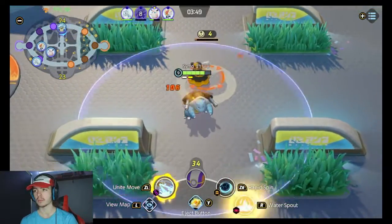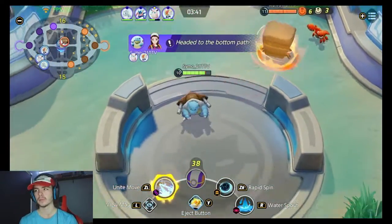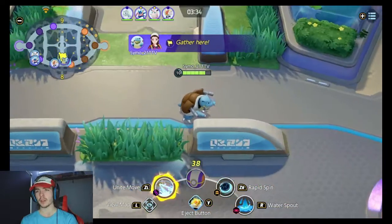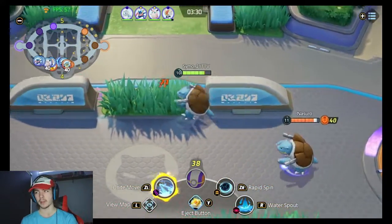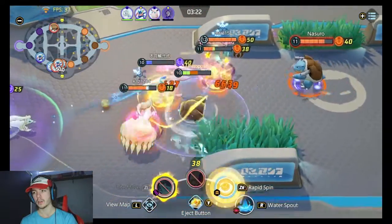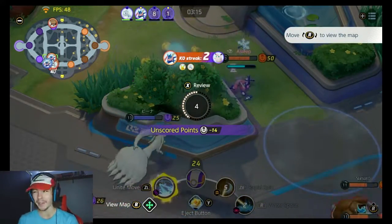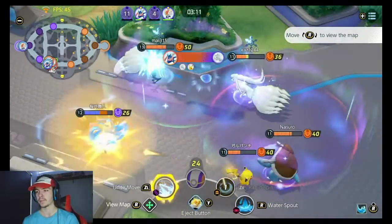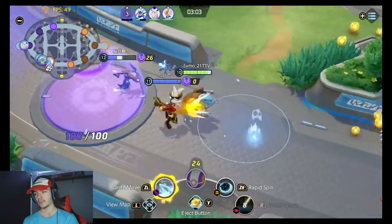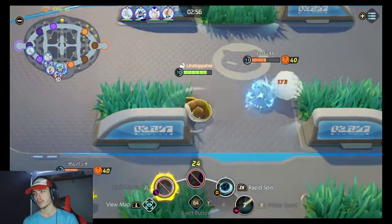We need this second Dreadnought. Head to the bottom path everyone — we need the whole team here this time. Crustle can solo push top which is fantastic for him. We need to gather here — everyone's master rank, they should know what they're doing. Come on — I can't ult when I'm in Rapid Spin. That is the one thing I don't like — you can't just auto-ult out of it. That would be a cool change but I don't think it needs it — just personal preference.